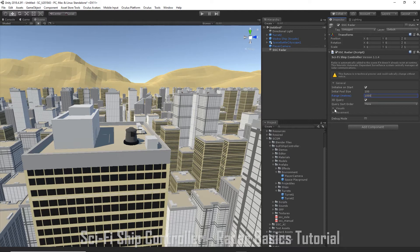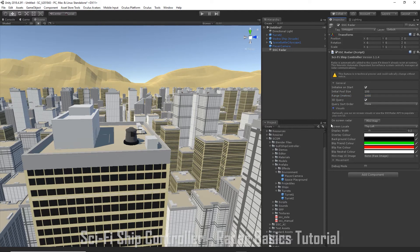Expand Visuals and set the screen locale to Bottom Right. Click on Mini Map to create our on-screen radar map. We want the radar to move as we fly our player ship, so expand Movement and drag our player ship into the Ship to Follow field.